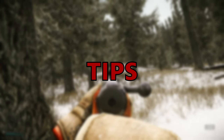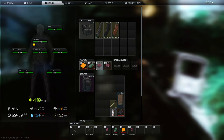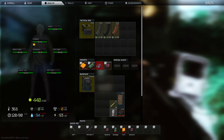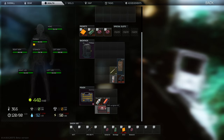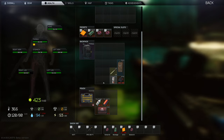Here are a few tips for healing. You can bind healing items to hotkeys 4 through 0 on your keyboard, and pressing that number will use the item. You can also drag an item directly onto the limb you want to heal, right-click and select use, or double left-click the item. For minimum meds in a raid, I'd bring 1 AI-2 cheese, 2 Esmarch tourniquets, 1 bandage, and inside your secure container, a CMS kit and a splint.